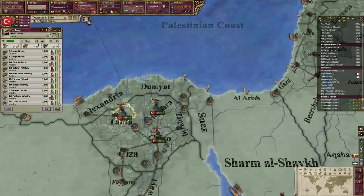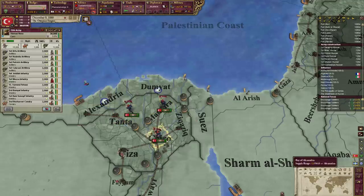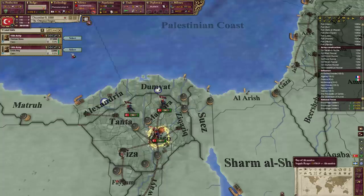We have a socialist party in power. We're trying to become a constitutional monarchy so we can reform the Ottoman Empire and get some more accepted cultures, which would be pretty nice.